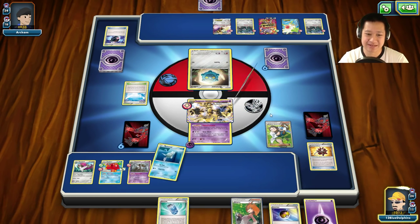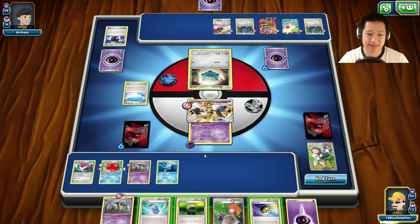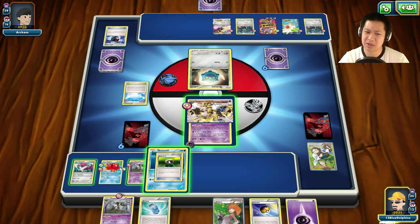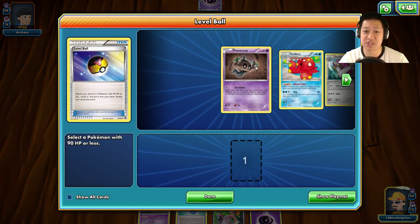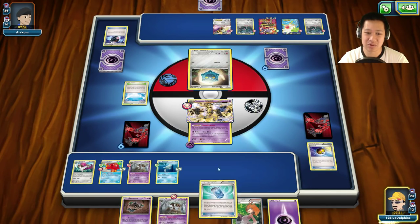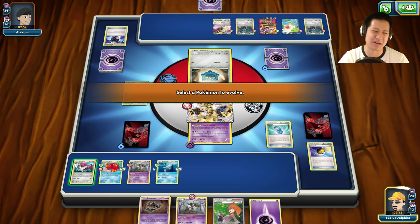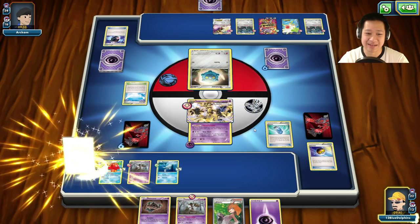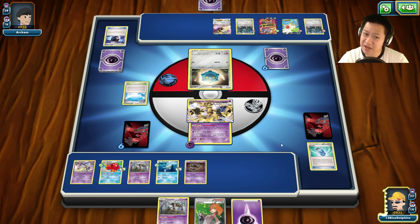Heads — perfect. I have an Evo Soda here which isn't going to be much use. I see I have a Trevenant, so why not get another Phantump? That makes sense. Evil Soda — this should work for Octillery. Nope, it was for Aegislash, forgot. Okay, that's up. We'll throw up Phantump. You get another free turn. He needs an energy to retreat — I really just want to keep Bronzor here.